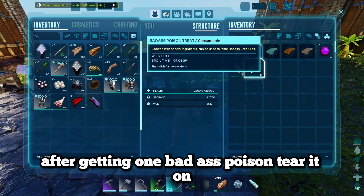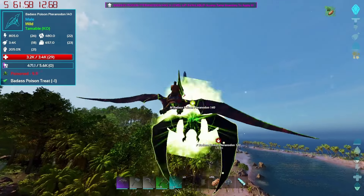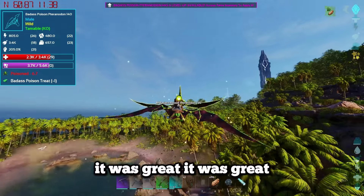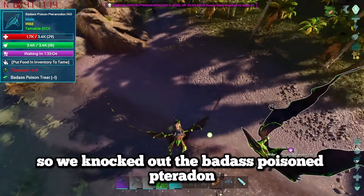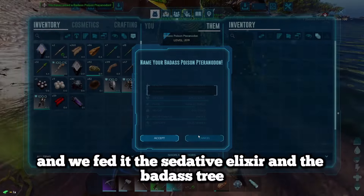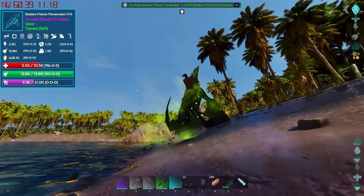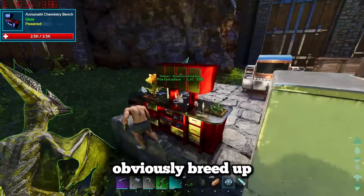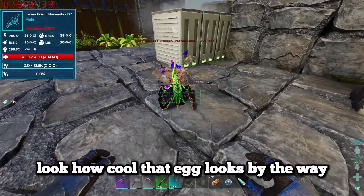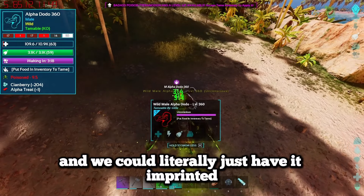After getting one badass poison pteranodon, I decided it's best to get a second one in case it dies. I used our pteranodon to knock out another poison pteranodon of a different gender, fed it the sedative elixir and the badass treat, and we had a second poison pteranodon. I let them breed up and we could finally get a poison egg and hatch an imprinted version. Look how cool that egg looks!